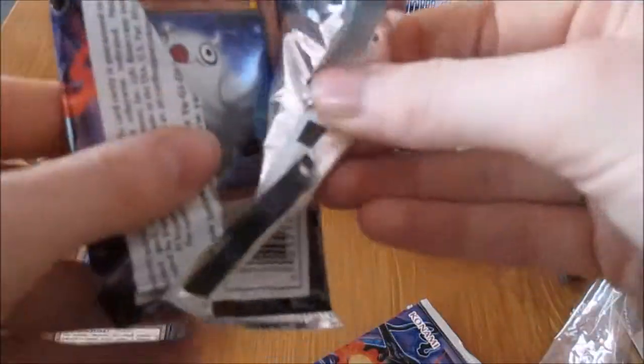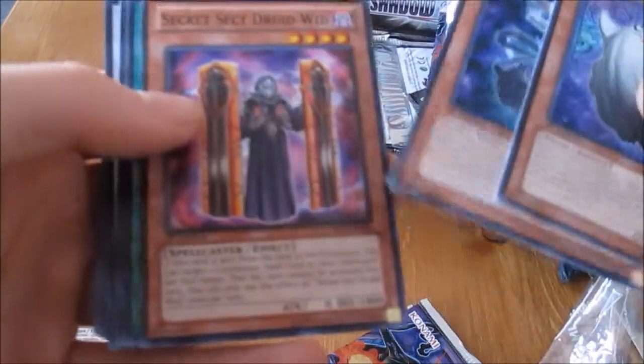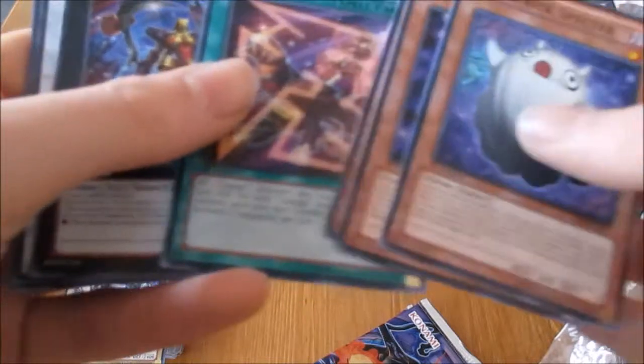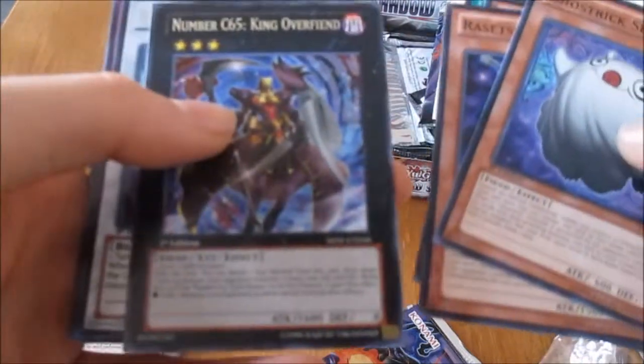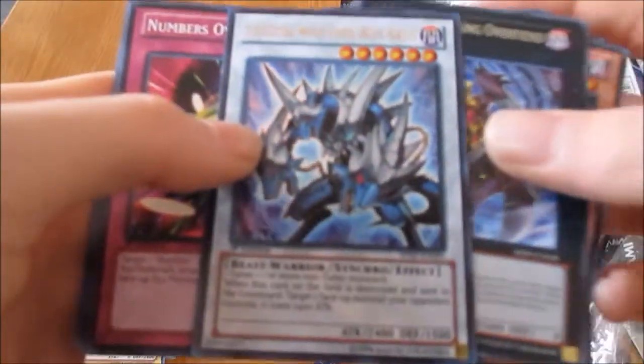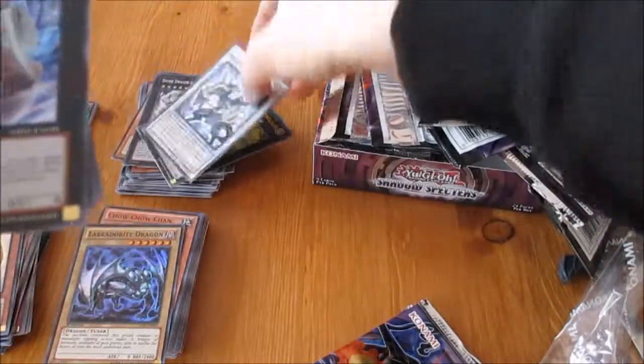I think we might actually have enough cards to make them — oh no, Ghost Rick Beck actually — without the Xyz at the minute. So Ghost Rick Specter, Razer to Secret Sector the Wind, a Gagaga Tag, Number C65 King of the Fiend, and an Ultra Rare Celestian Wolf Lord, Blue Cyrus, Number of Leibus, Blue Justin, and Baby Raccoon.